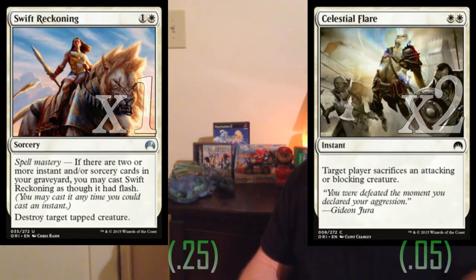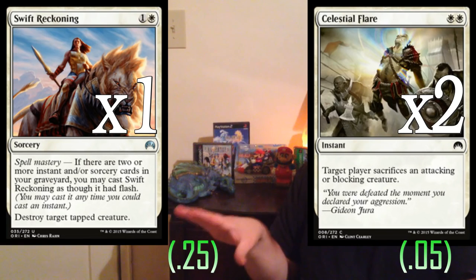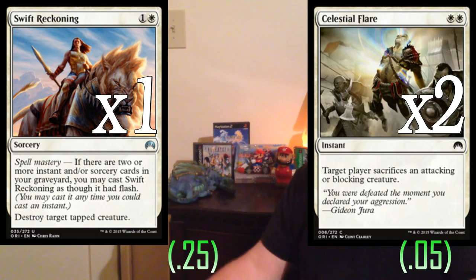On to our own removal — we're playing three removal cards in the main deck: two copies of Celestial Flare and one copy of Swift Reckoning. Both cards are very good. Celestial Flare in the main helps get past Stormbreath Dragon and other problem permanents — some decks will only have one Siege Rhino out, and it really helps against Ojutai and big dragons. We'll rarely get the Spell Mastery bonus off Swift Reckoning, although with nine instants and sorceries there is a chance after a Center Soul and Enshrouding Mist.